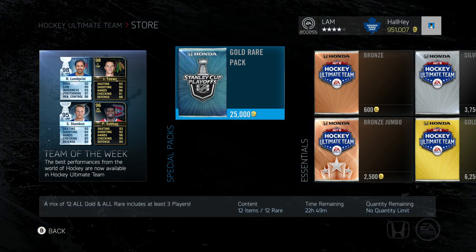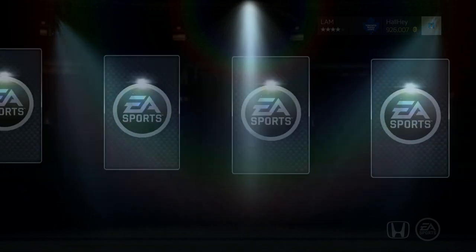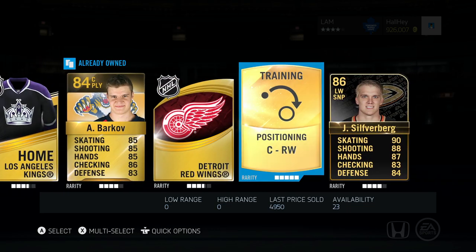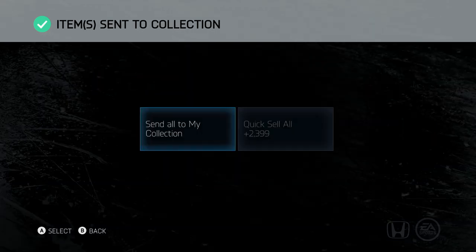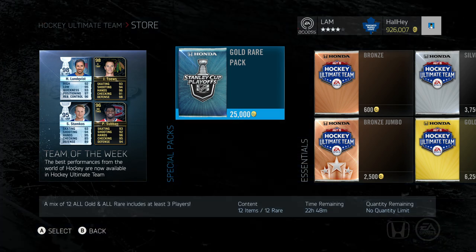Back to the gold rare packs, opening up another one. So far maybe you guys are right - maybe they buffed my packs a little when they sent them over. Let's see: we got Johnson, Eddie Lack, Barkov, and - a Team of the Week! Team of the Week Silverberg: 90 skating, 88 shot, 87 hands - that's actually a sick card! Sending him to the collection for sure. Not the worst Team of the Week, but still a pretty good pickup at 25k.